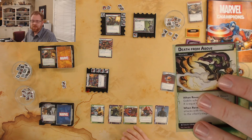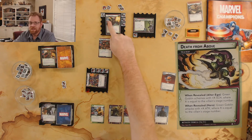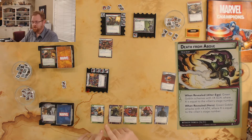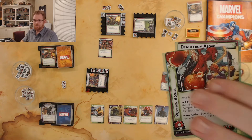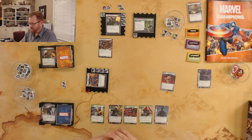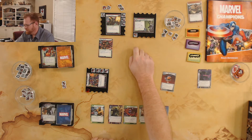I've played this repeatedly wrong, so let me try to get it right this time. Death From Above makes T'Challa scheme — when he schemes he does his scheme value plus equal to the villain's stage number. I keep missing that he also gets a boost card. Right now he's doing four scheme plus a boost card, which flips to a five or six — so he's doing six scheme total. That's going to put me all the way through Unleash the Mutagen already.